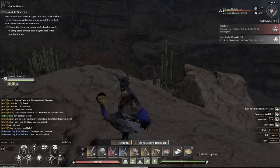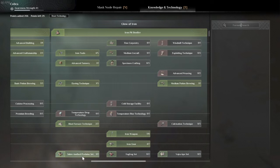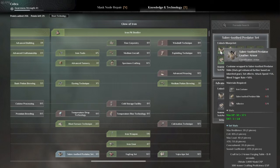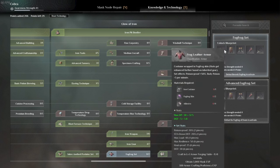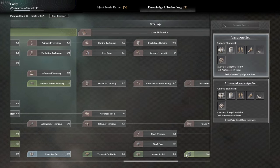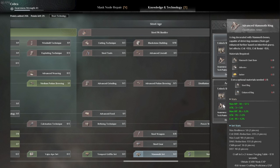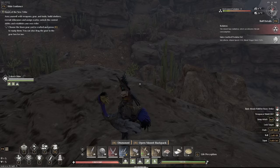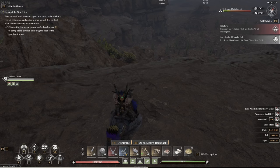For this one I want to talk about where to get adhesive. Adhesive is something you cannot craft. It's used for a few things - one, if you want to make or repair any of the boss armor sets, whether it's the iron saber tooth, the steel saber tooth, the iron frog, the steel frog, the iron ape, the steel ape, all the way to including the mammoth armors, they all still use adhesive, and I believe a few other things as well.